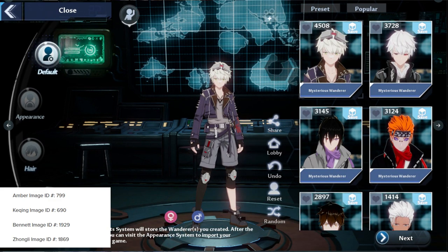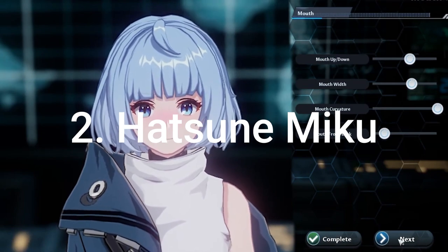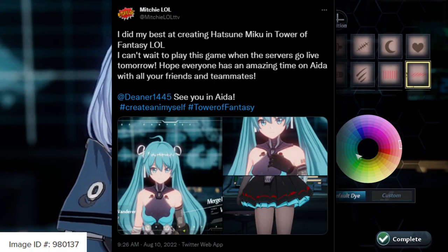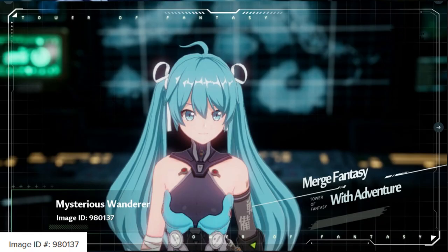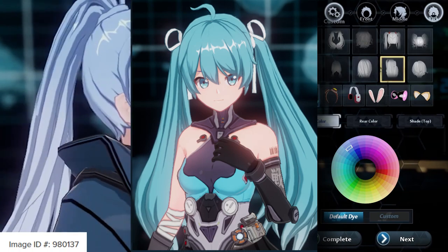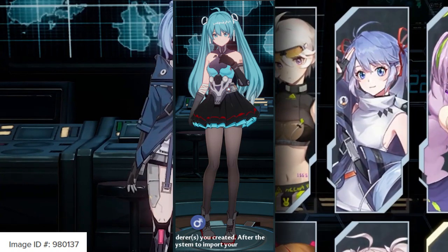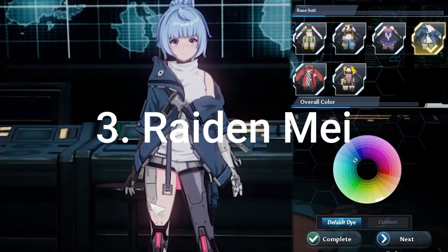Coming in at number two is Hatsune Miku. Hatsune Miku, what are you doing here? Shouldn't you be on stage singing your latest hits? A talented player decided to add this beloved Vocaloid to the game. Hatsune Miku is looking as cute as ever with her iconic hair and clothes. With Hatsune out on the run, players have found ways to make their favorite anime characters, video game characters, and Vocaloids come to life in Tower Fantasy.